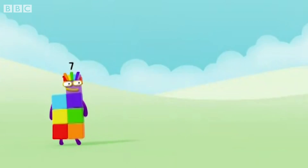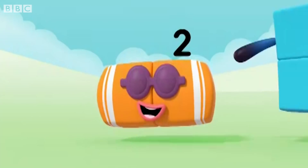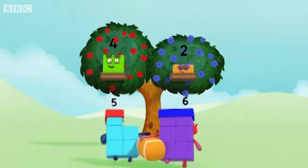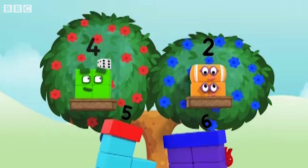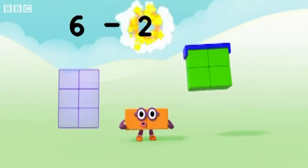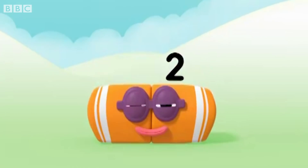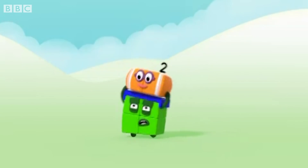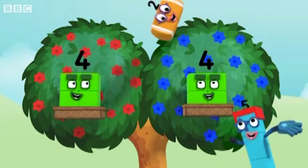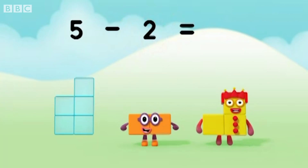Here we go! 7 minus 2 equals 5. 4 points each. 6 minus 2 equals 4. Hooray! 6, 4, 5 minus 2 equals 3.